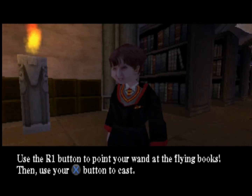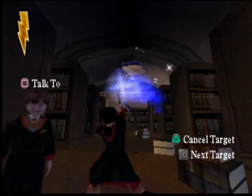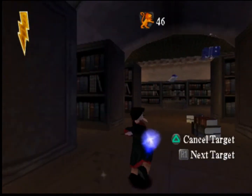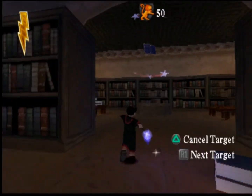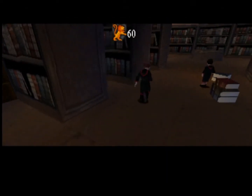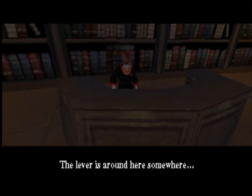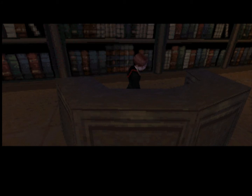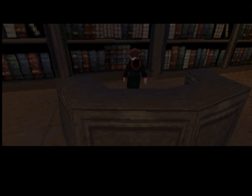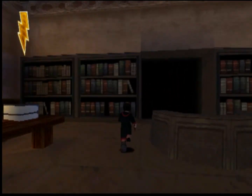Use the R1 button to point your wand at the flying books, then use your cross button to cast! You got it, Neville! Come on. There we go. Can't do anything about it. And according to MatPat, he was supposed to be the main character. There! I found it! Great job, Neville — he was totally supposed to be the main character.